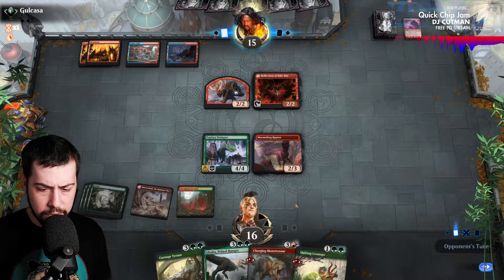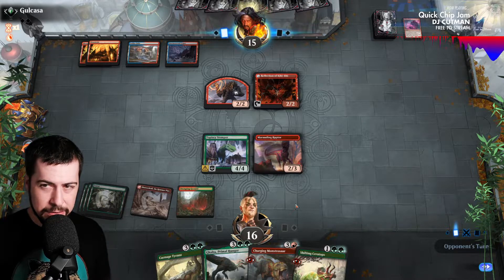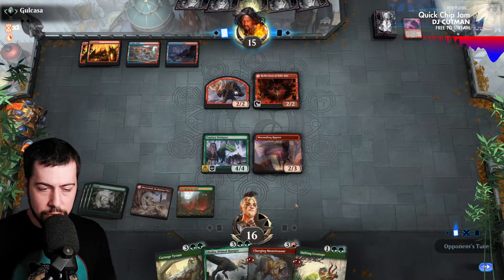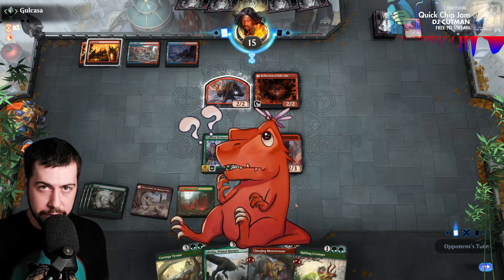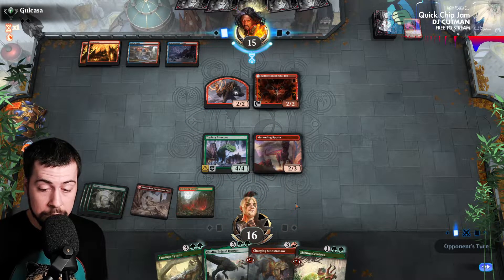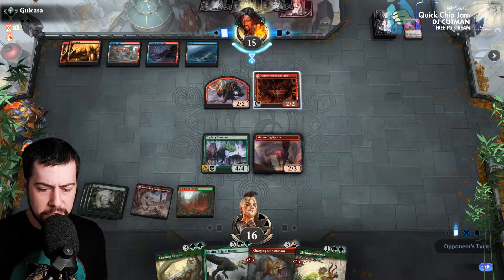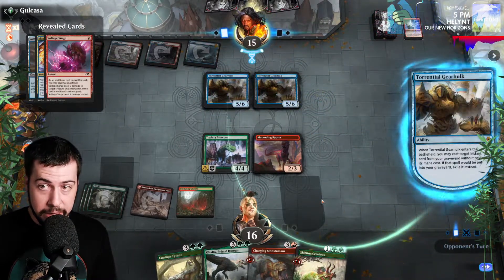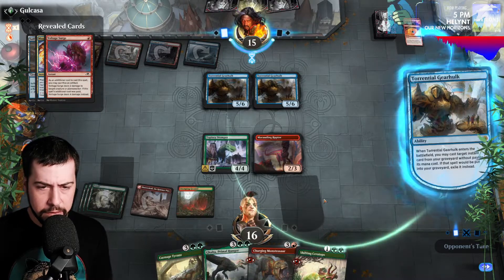Could still go Charging Monstrosaur plus Galta or Shifting. Probably going to try for Charging — I don't think they have as many counterspells, maybe just a lot of removal. I would see something creativity-based coming down. They're looking through their graveyard a lot. Killing Marauding. Might still be able to see Galta — Creativity. Torrential — double Torrential Gearhulk. My goodness, that is nasty stuff. Well, we still have Shifting — apply the pressure. Gearhulks can't block it.